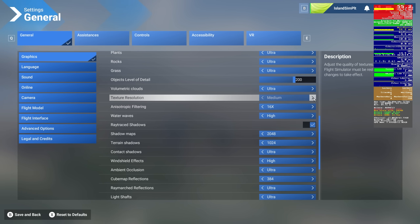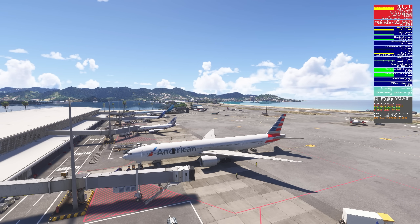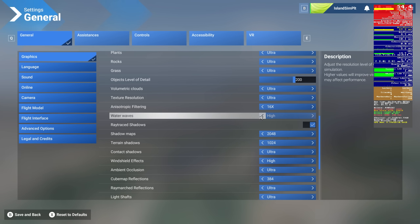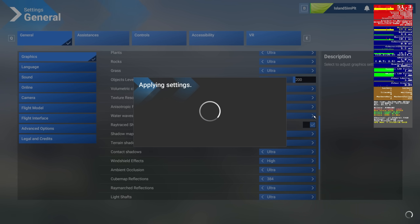Anisotropic filtering — changing this down two steps to 4x. FPS and main thread are about the same, and VRAM is right about the same, maybe down a tenth of a gig at most. This setting is not going to make any difference, so we'll set it back to 16. Water waves down two steps — we have water here. FPS, main thread, and VRAM are pretty much the same, though you can definitely see the difference in water quality. This is one that is not worth turning down, so back to high.